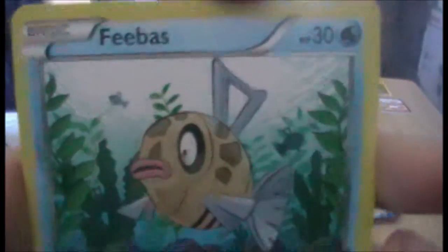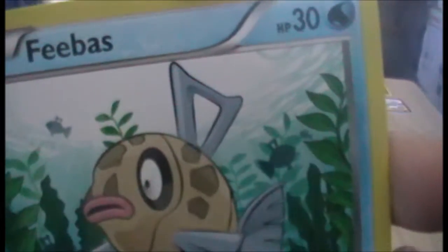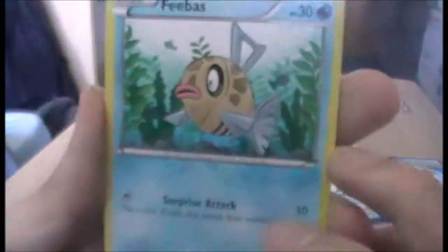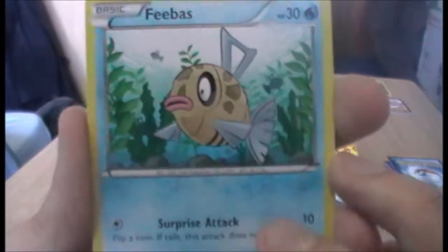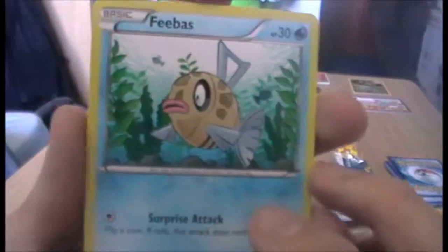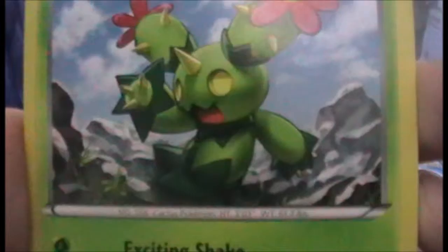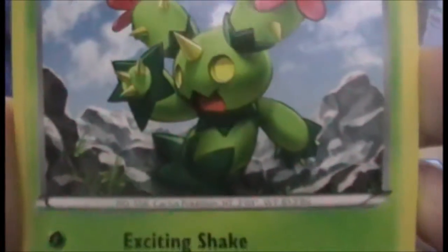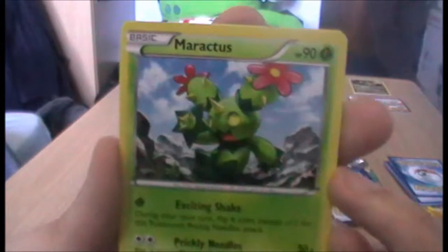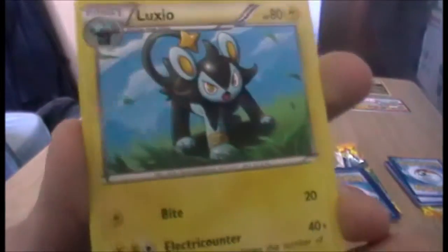We have a Phoebe's Stadium card. And we have a Maractus — a Pokémon I never really liked, because Cacturne and Cacnea are really cool cactus Pokémon by comparison. Oh, we have another Luxio — that's cool.